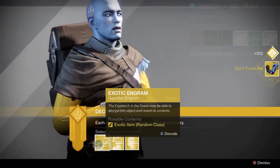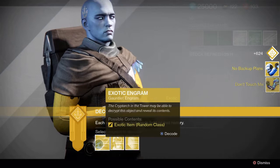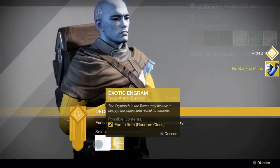Now with most of these exotic engrams I opened, the stat rolls happened to be lower than my current exotics of the same type, so most of them, if not all, will end up being exotic shards.